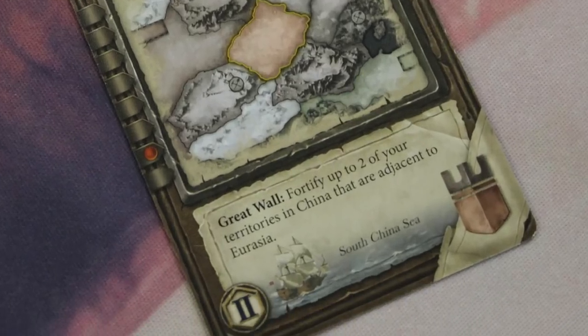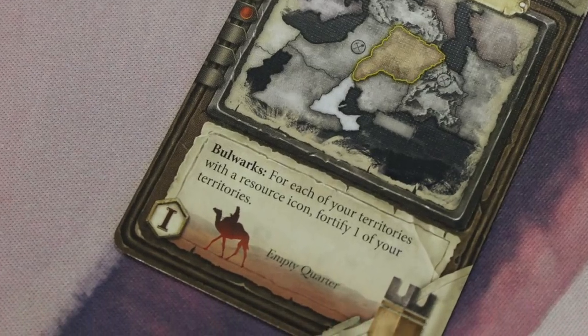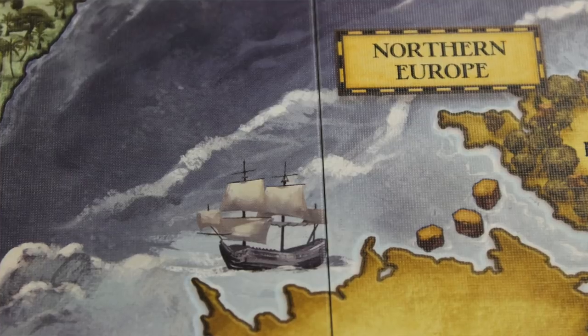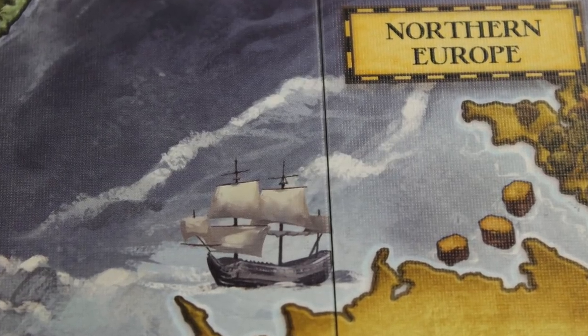Some empires will also come with either fleets or caravans that let you cross otherwise impassable terrain or oceans — like the Sahara Desert or the Atlantic Ocean. If you do that, they essentially make adjacency between all regions that are next to that ocean or desert.